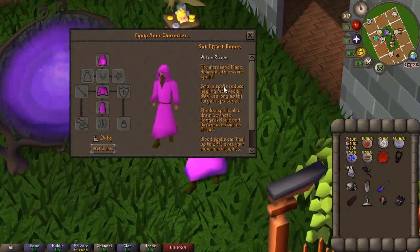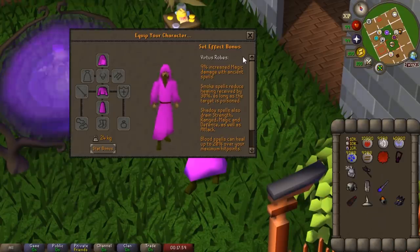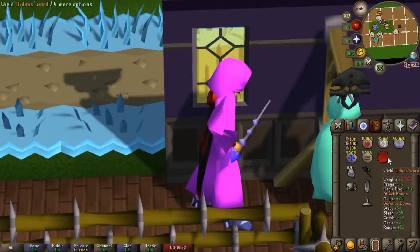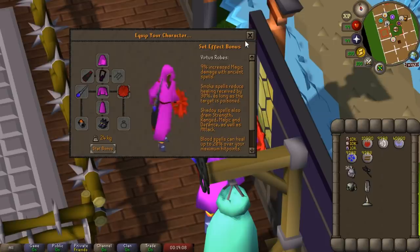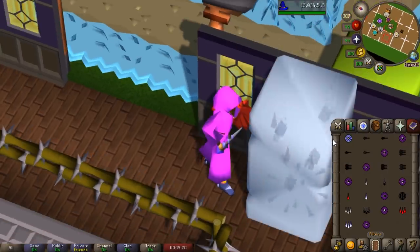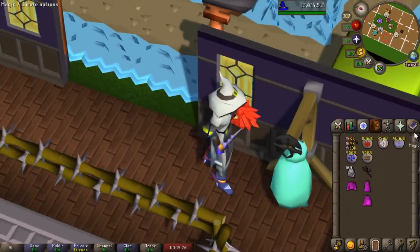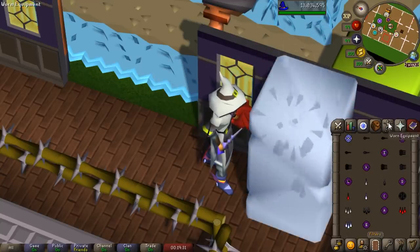When you have the full set equipped you get 9% increased damage from Ancient Spells, which is marginally higher than the flat rate Ancestral gives you. On top of that, all of your spells get an enhanced ability. I'm also equipping the new Lidness Ward — we might as well take advantage of it. With everything equipped we get an additional 37% magic damage plus an extra 9% on Ancient Spells specifically, giving us a max hit of 43 with Ice Barrage. In comparison, the Ancestral set's max hit is a 42.